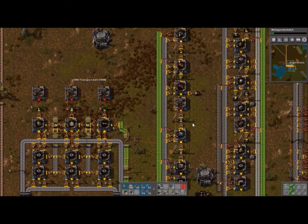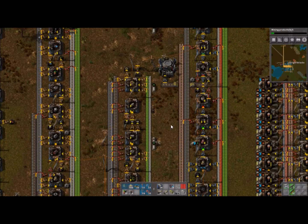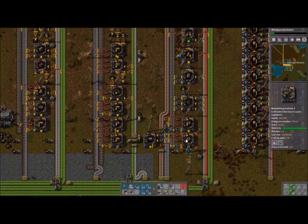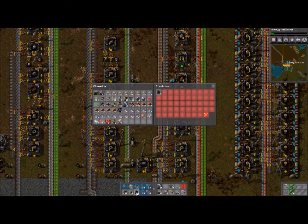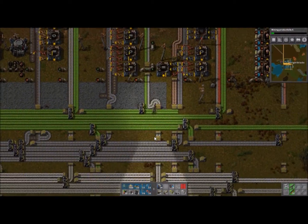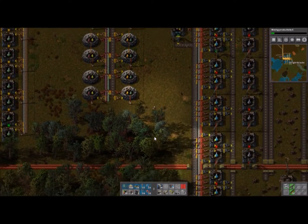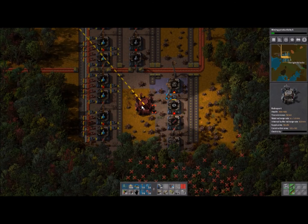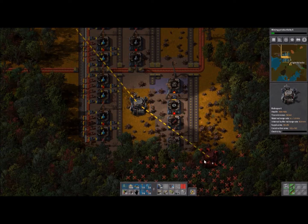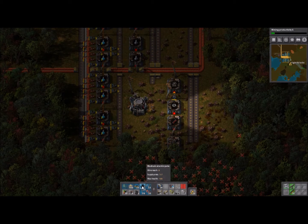Let's grab my belt, which is easy to get. We need to expand the roboport network down a little bit further so we can get the robots to clear the trees for us. That's part of the reason I left all this extra space down here. That'll work — we just need power to it and we're good to go. That'll make it easier for the bots to come down here and clear the trees and get them out of our way.